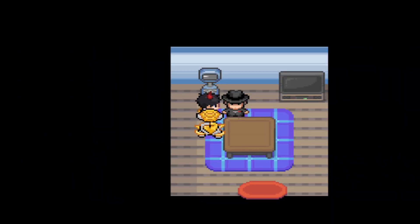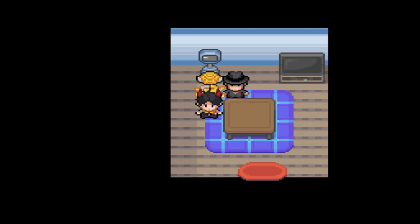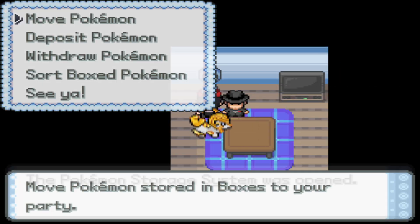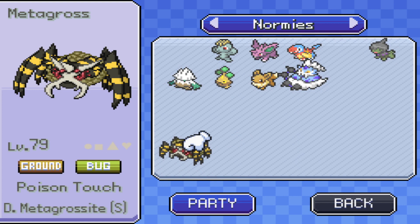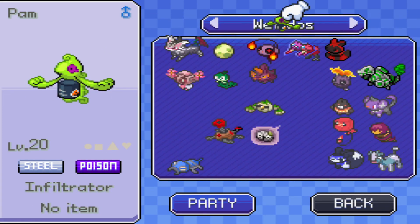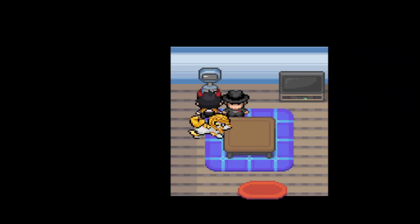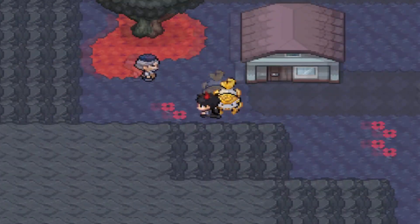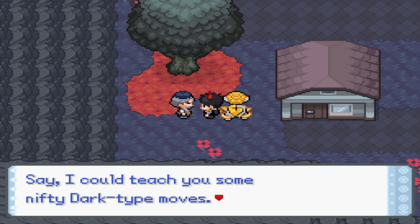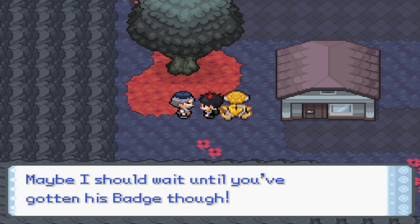Up over here, we have an Egg Cellar, and the egg is actually going to be a Magpie. I also want to point out that in every house in this town, you can actually find a PC, so if you need to swap out your Pokemon for the gym, you can do so. I'm actually going to do that myself. Delta Yamask is pretty cool, but it's not going to help us here. There is also this guy right here — he's a huge fan of Dark-type moves, he took after Adam — and he could tutor us, but he'd rather wait until we have the badge.